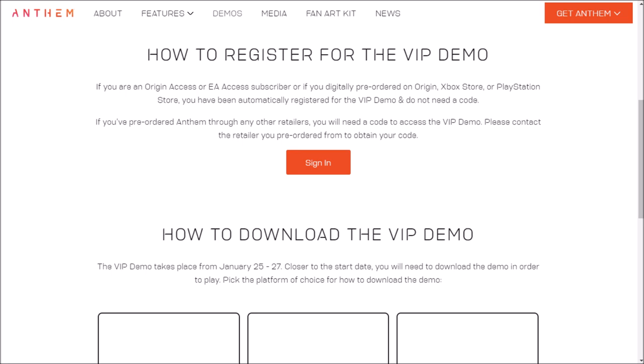Once here, you have two options laid out for you. Option one: if you're an Origin Access or EA Access subscriber, or if you digitally pre-ordered on Origin, Xbox Store, or PlayStation Store, you have automatically been registered for the VIP demo and do not need a code.